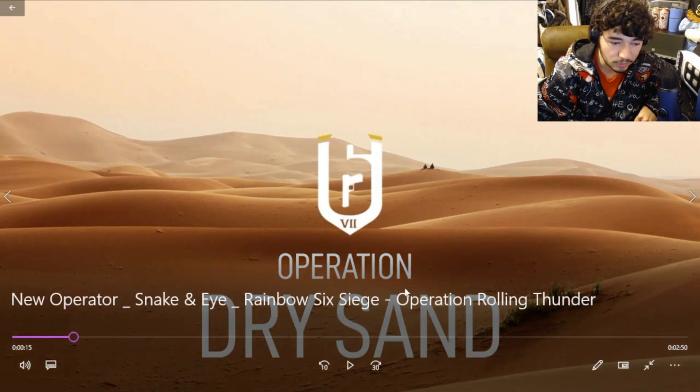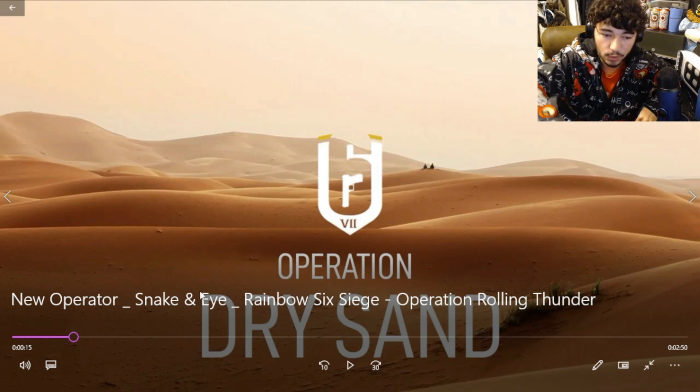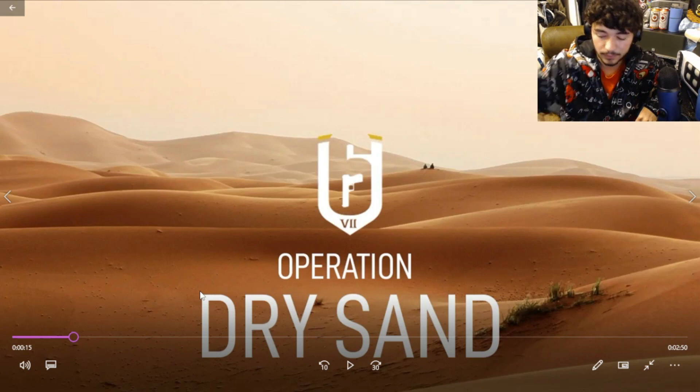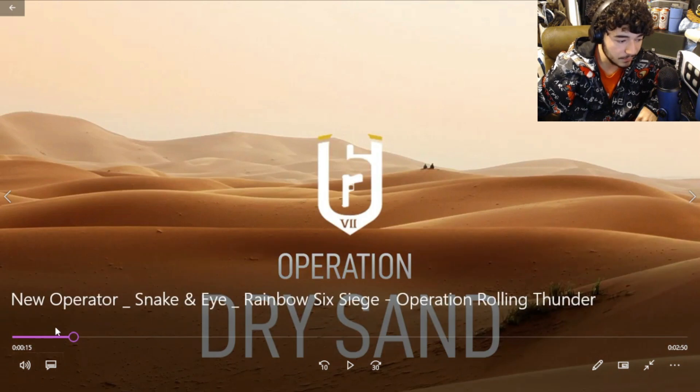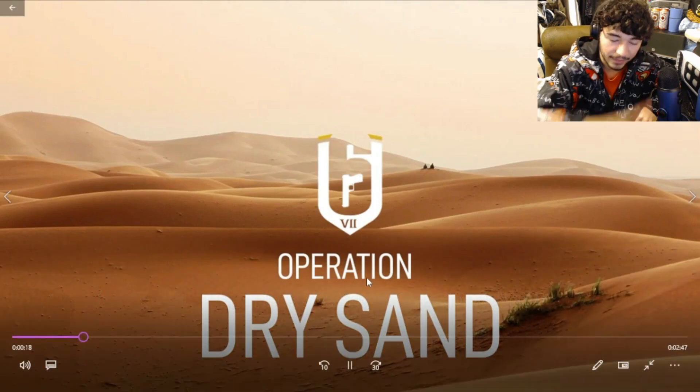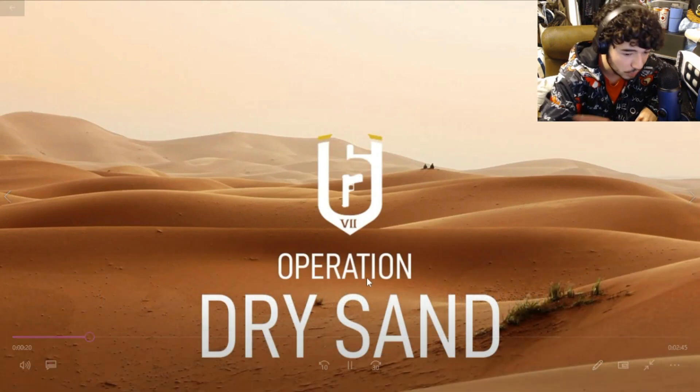We got two new ops that might be coming to the game during Rolling Thunder — this is Snake and I. I didn't show you the start of this video; I'm going to save it to the end. So make sure you watch all the way through. It gives an overall view of Snake and I, what they would look like in game, and some gameplay. These 15 seconds will be saved to the end, so stay tuned — let's go, Operation Dry Sand!